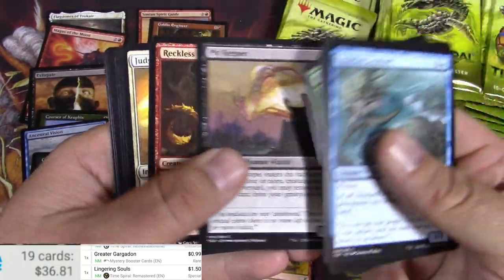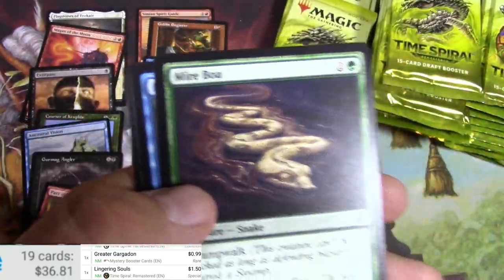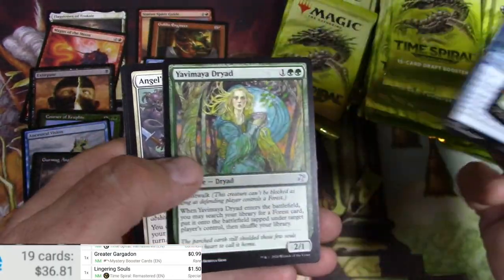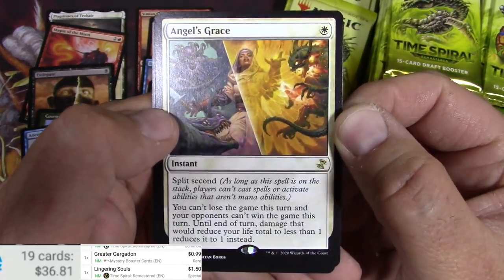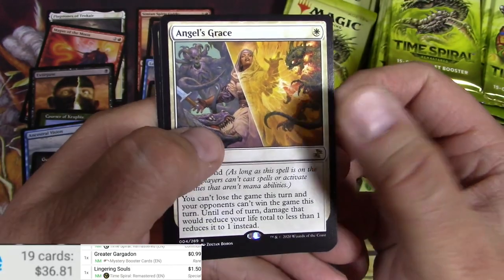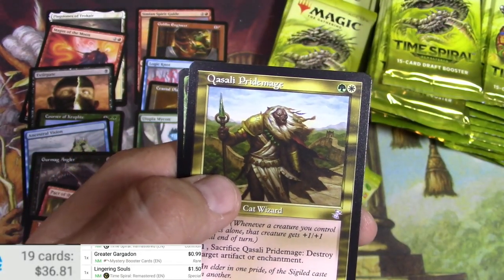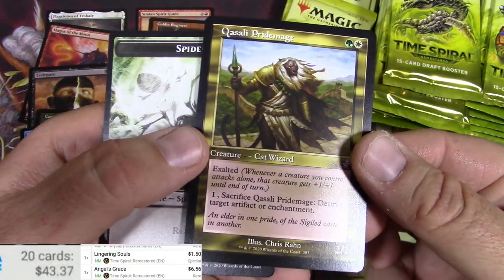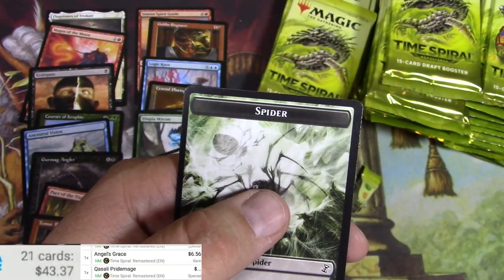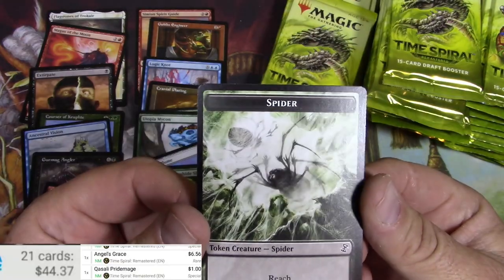The Greenseeker — excellent art. Boa Clouds Gate, Yavimaya Dryad, and Angel's Grace with split second. I do like the art on this newer version. Zoltan Boros and a Kasali Pride Mage — there we go, 6.56, and this is a staple of probably EDH. Spider token — I like those tokens.